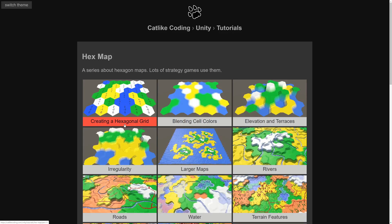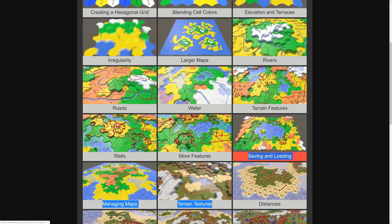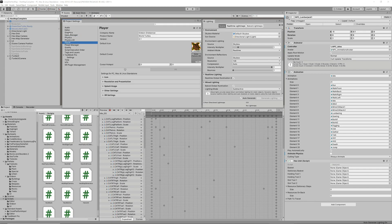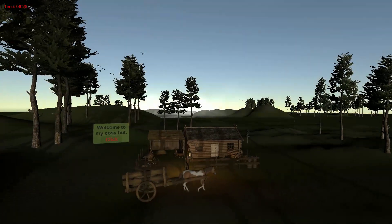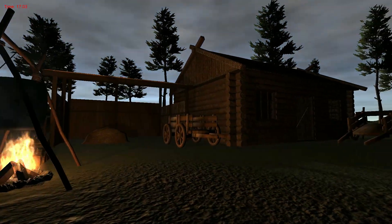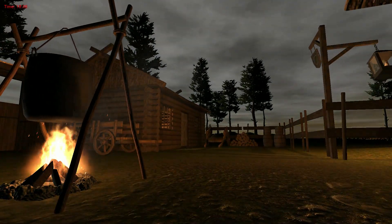It was December of 2019 when I stumbled upon Catlike Coding's brilliant Hexmap tutorial series. Since February of that year I'd been playing around with the myriad of interconnected tabs, systems and add-on packages in Unity. But all I'd really developed in those 10 months were a cabin scene with automated birds, some integrated weather effects and a horse pulling a cart using joints and physics.